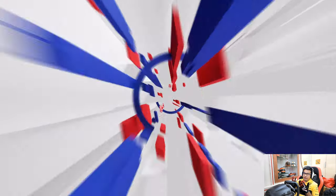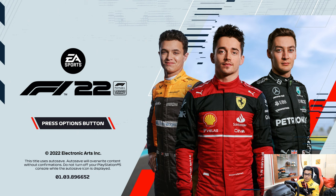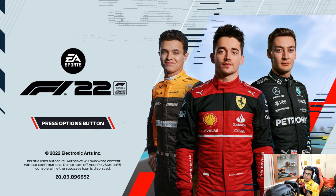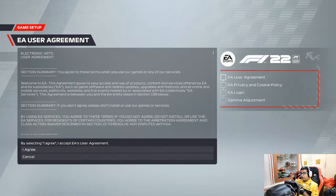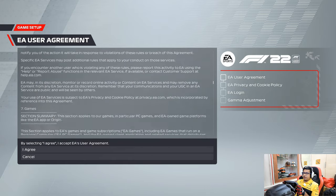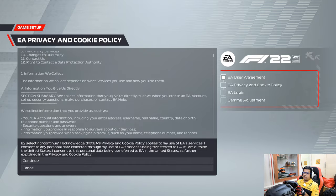Here we have the usual EA Sports startup screen firing up. While this is happening, I just want to talk about the Sparco Hyper Grip Plus — probably one of the best sim racing gloves you can have. They are touch sensitive too, so you can use your fingertips to press things on your mobile. Anyway, this is the home screen. We press the options button and go straight into the license agreements as usual with EA. Going through and agreeing quickly.